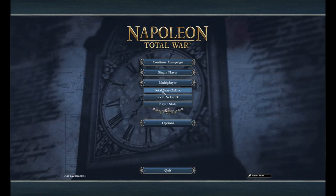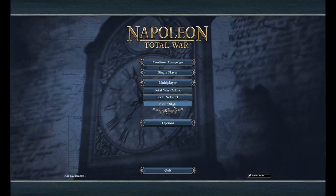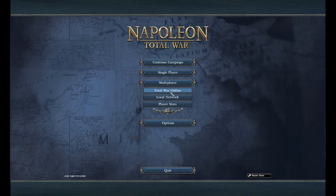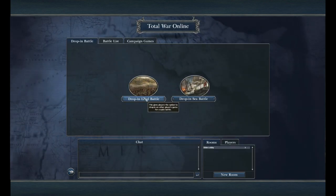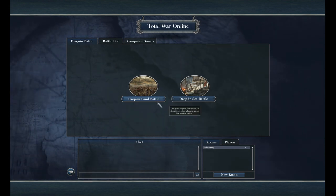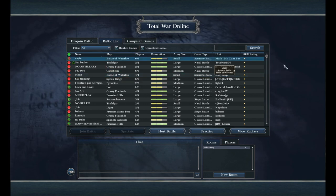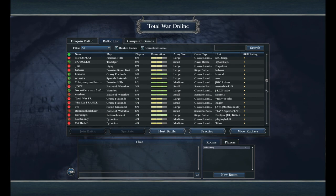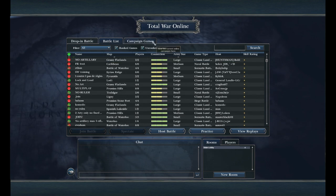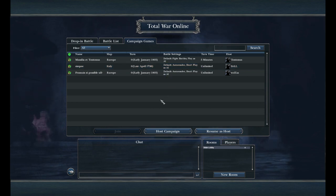You also have Multiplayer, which has Total War Online, Local Network, and Player Stats. On Total War Online, you have your Drop-In Battles, where you can drop into your friends' or some random person's campaign battle — sea battle, land battle. You've got the battle list of everyone who's playing online, the campaign co-op, 1v1, or you can play co-op in Egypt, Europe, and Italy.